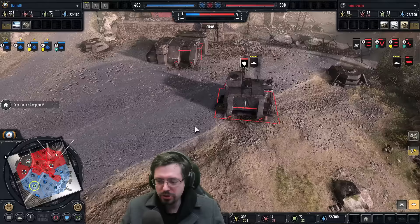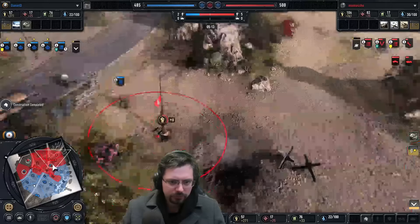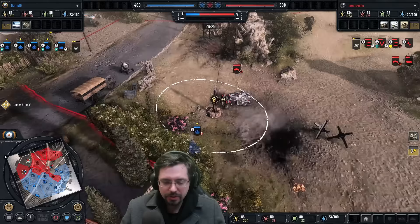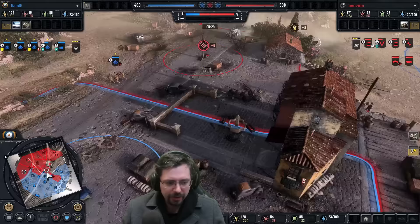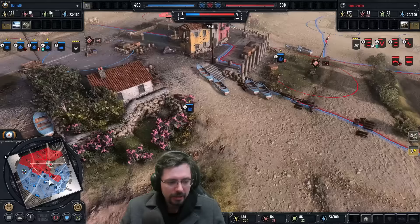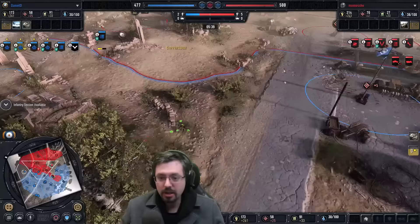We finally have the first infantry section from Dan. He's trying to put a cheeky mine down, but being spotted by the machine gun he'll probably cancel that. Sappers have no way of really dealing with a 2-2-1 — it's not like Company of Heroes 2 where they had AT grenades. They only lob frag grenades; it's the infantry sections that lob AT grenades. He's only got the one infantry section, and I imagine he's going to be instantly upgrading it to AT rifles because he needs some way to counter that.